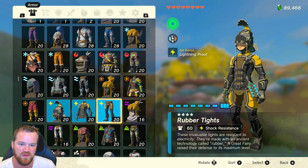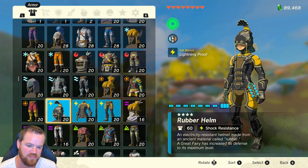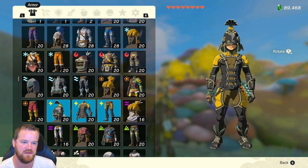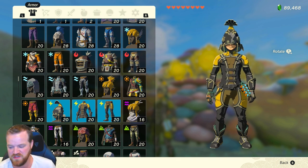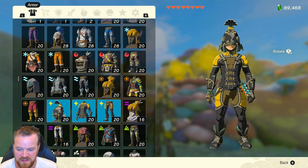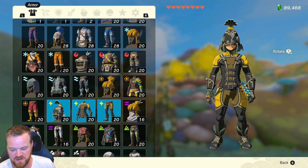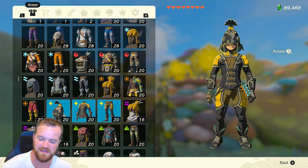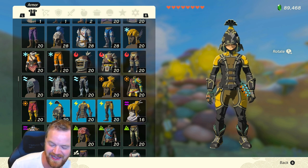The set bonus is lightning proof, which is very cool. We now have 60 defense total. The complete cost to upgrade from zero stars to four stars for the whole set is: 15 Volfruit, 15 Zapshrooms, 24 electric Suflinas, 15 topaz, 18 electric Lizalfos horns, 33 yellow Chuchu jellies, 39 electric Lizalfos tails, and 2280 rupees.